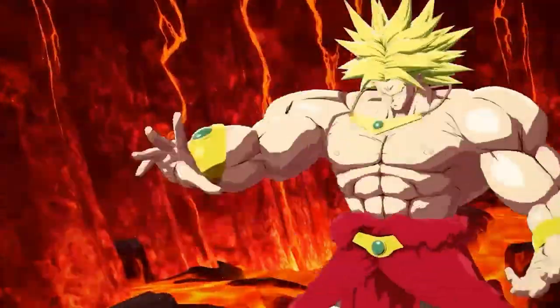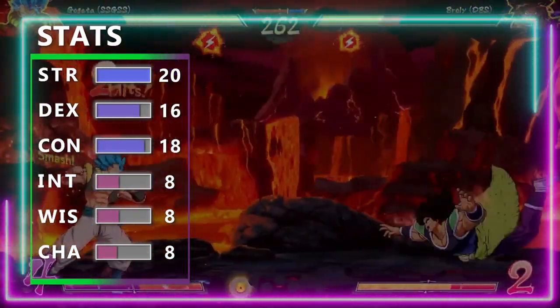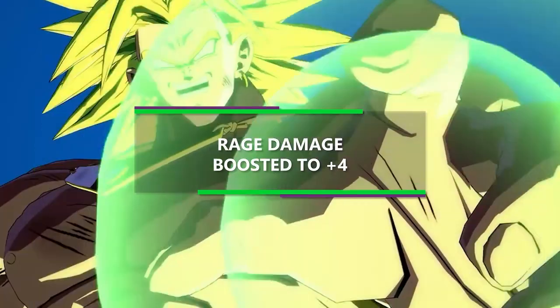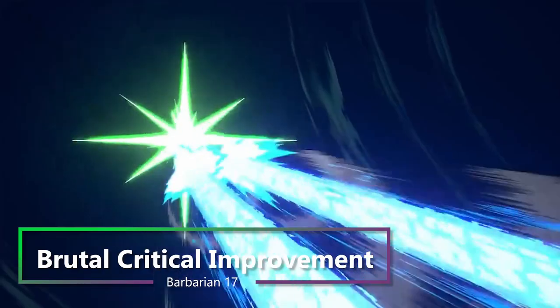Then at 16th level of Barbarian, you get another ability score improvement. So we're going to go ahead and boost up our Constitution by two points, which is going to help our health and our armor class. Also at this level, your rage damage is boosted from a plus three to a plus four. Then at 17th level of Barbarian, you get that additional dice from Brutal Critical.